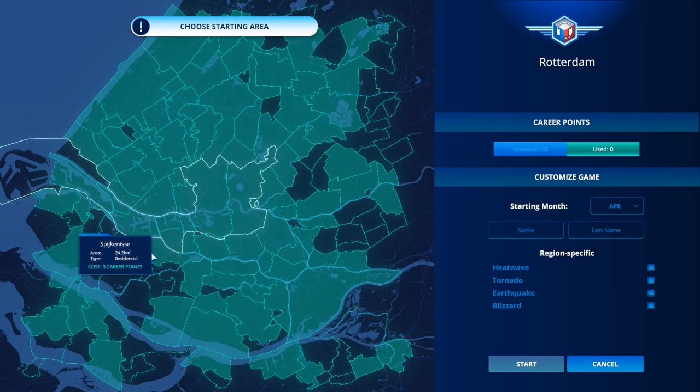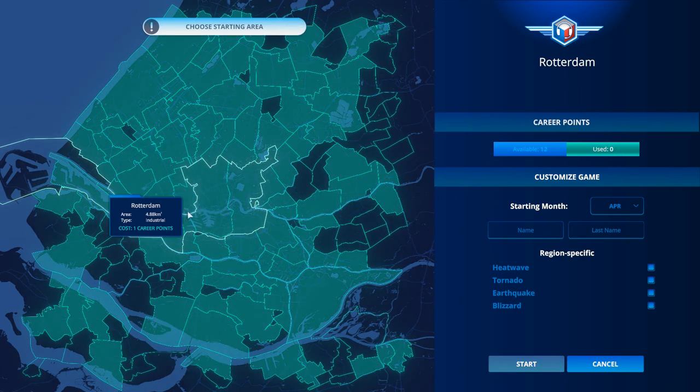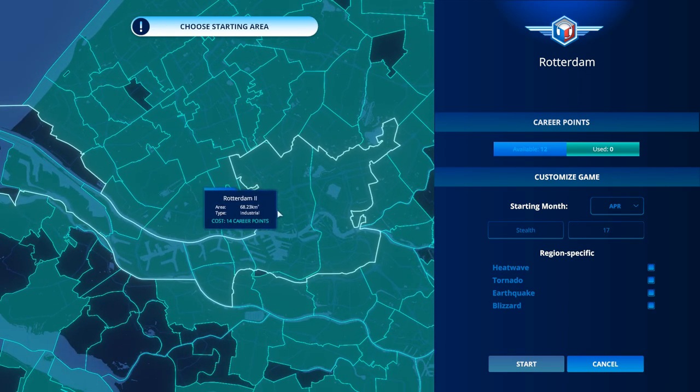What you see here is your starting area. You have career points, and if I select, for example, the Schiedam area over here, this is going to cost me two career points. I want to be starting in April. Name is, of course, Stealth 17, and let's pick Rotterdam 1.